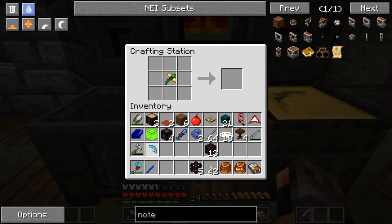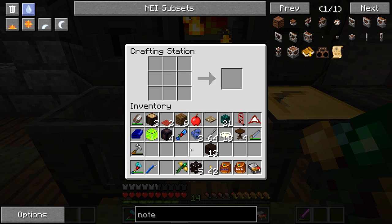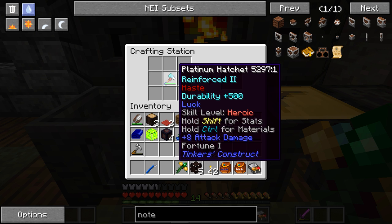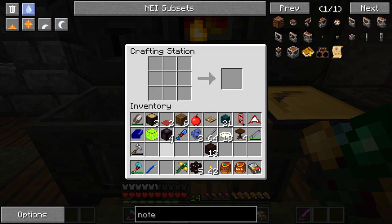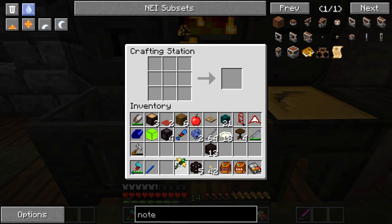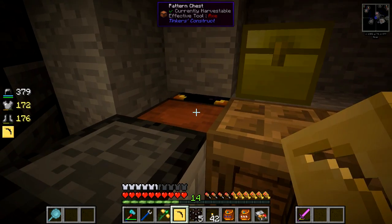Now let's see what happens. Mining speed 23! That's right! And I did it on my hatchet as well — mining speed 63. I love my hatchets. So yeah, that's the thing I wanted to show you to start off this episode.